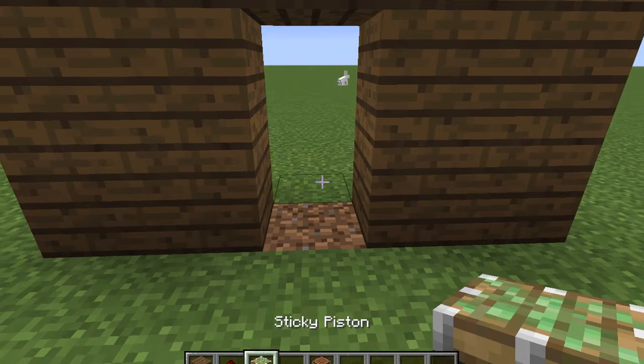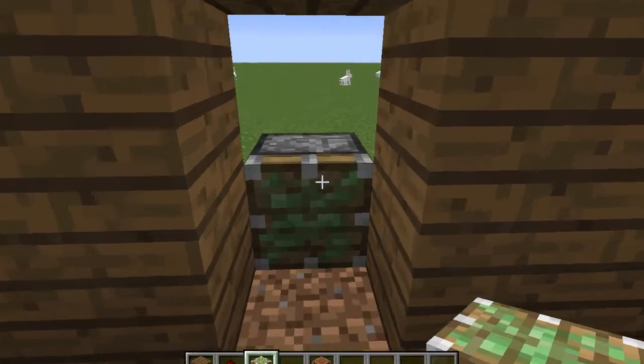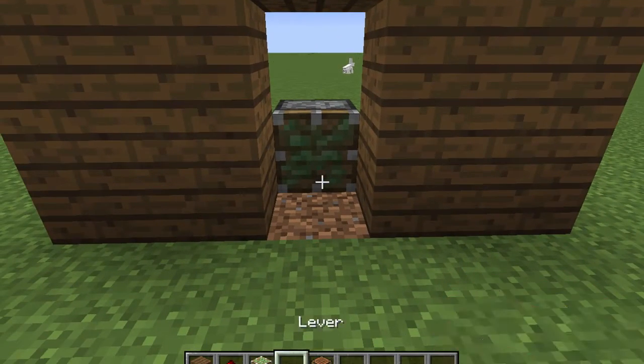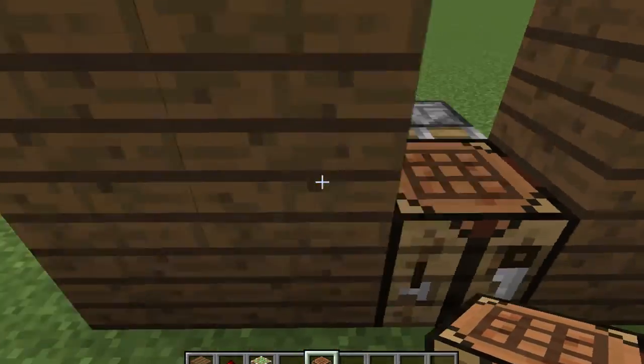So the next thing you're going to want to do is place a sticky piston on the ground facing you. That's important — facing you. Then place a crafting table in front of it, just like that, so it should stick to it.